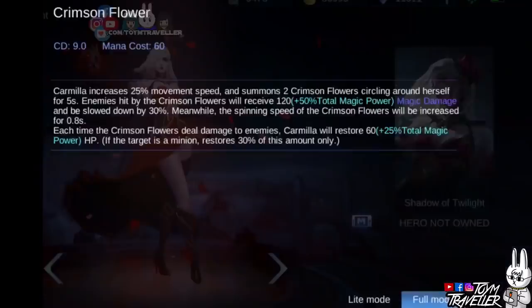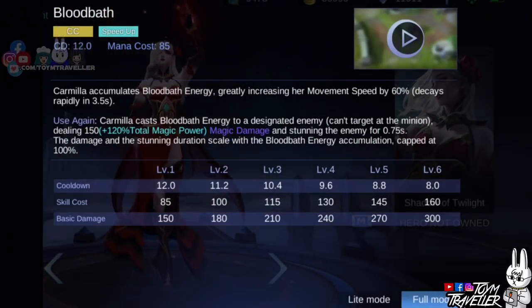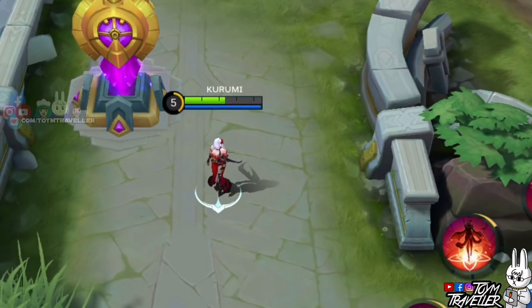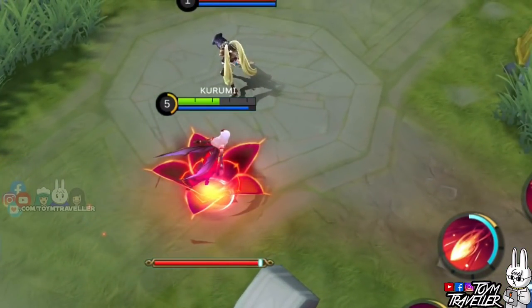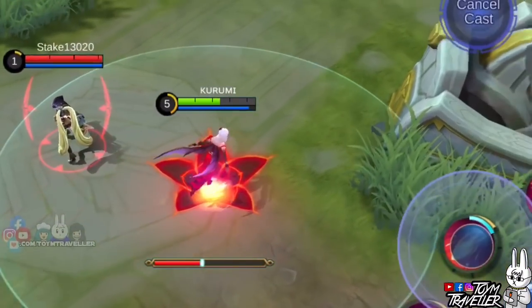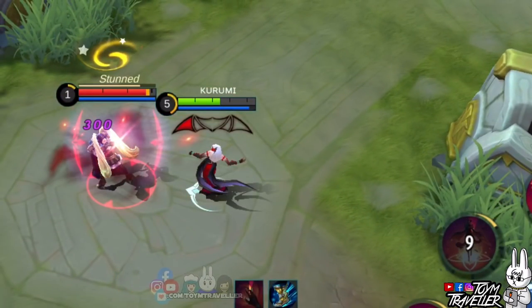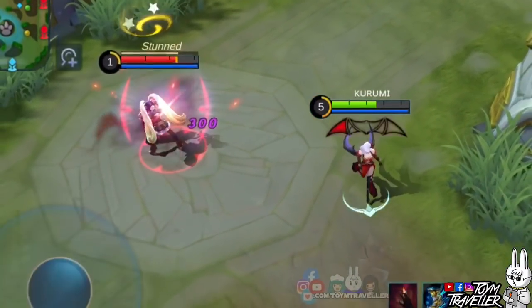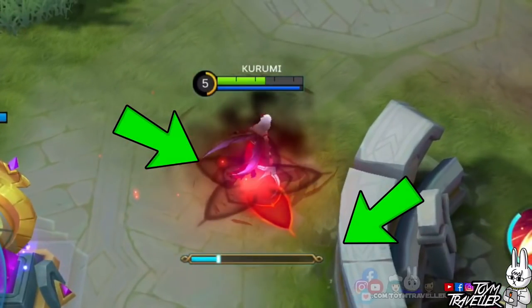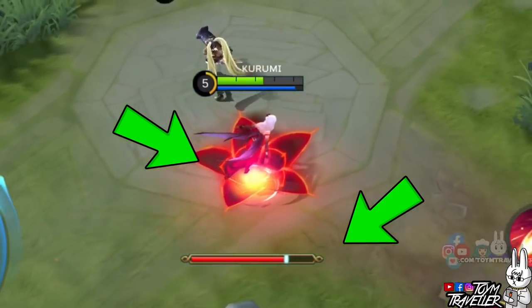Carmilla's second skill, Bloodbath, lets Carmilla accumulate Bloodbath energy to increase her movement speed. Upon clicking this skill, Carmilla will have her movement speed boosted, and the movement speed boost decays over time. Casting this skill again will release the Bloodbath energy to a designated enemy. The target will receive magic damage and will be stunned. The damage and stunning duration scale with the Bloodbath energy accumulated. The Bloodbath energy charging is indicated by the flower indicator; when the flower blooms, it has reached maximum Bloodbath energy.